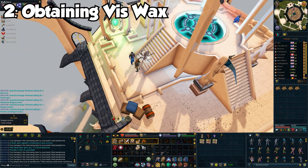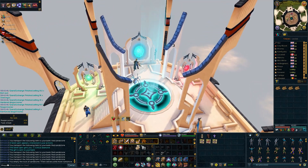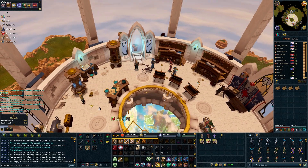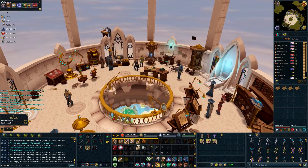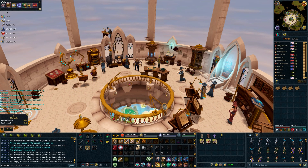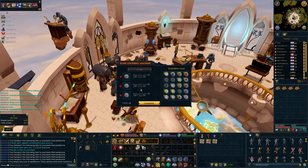But how do you get VisWax? It's simple. All you need is 50 runecrafting and a bunch of runes. VisWax is obtainable via heading to the top floor of the Wizard's Tower, entering the runecrafting guild, and interacting with Goldberg's machine. Goldberg's machine will require a combination of runes and in return will spit out up to 100 VisWax. His machine only has enough juice to provide VisWax once per day, so choose your combination wisely.